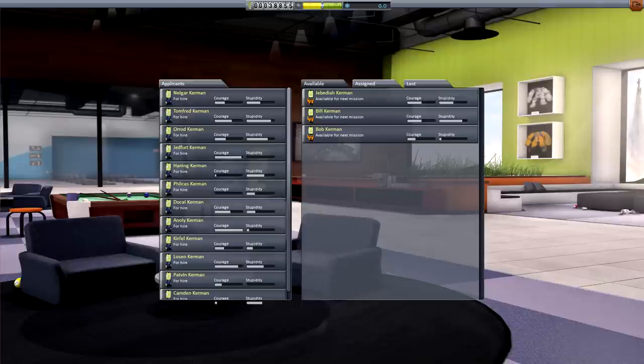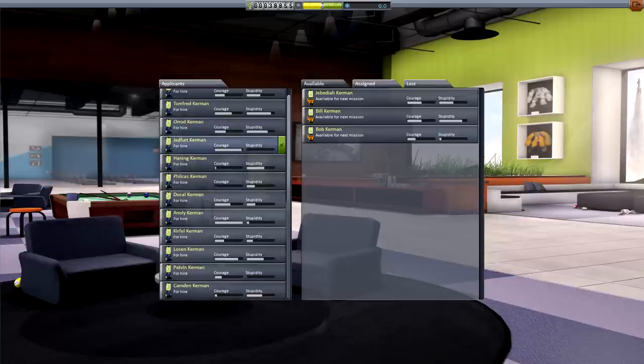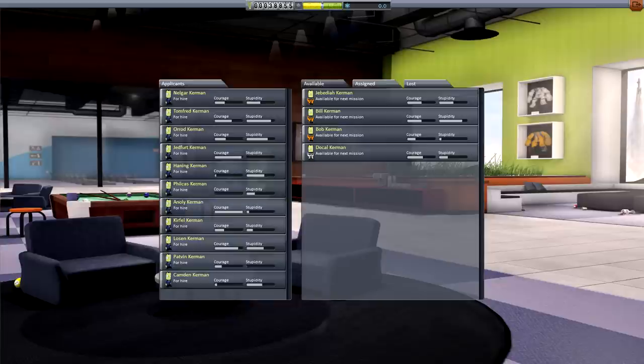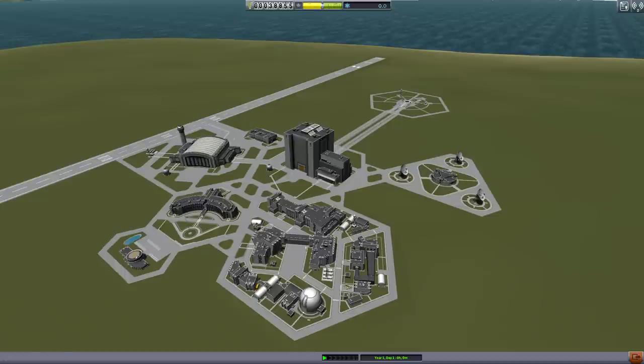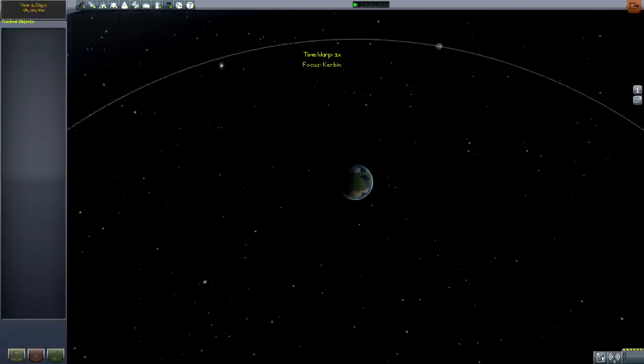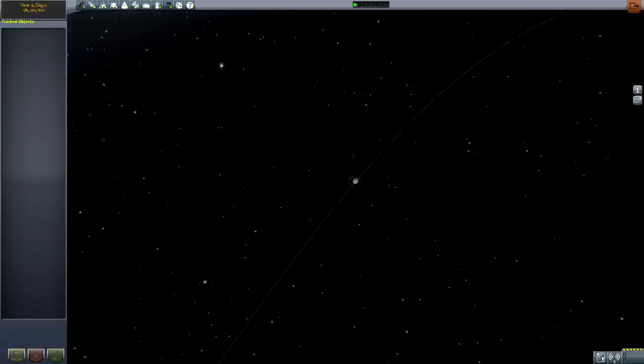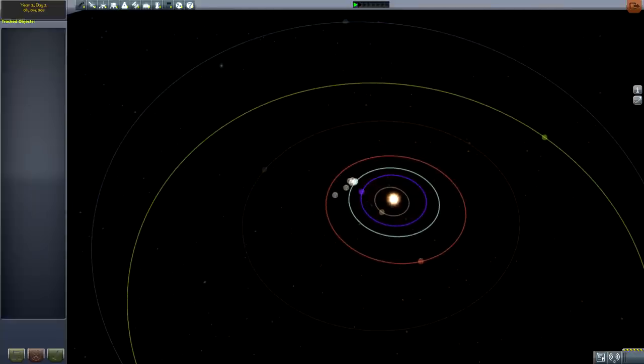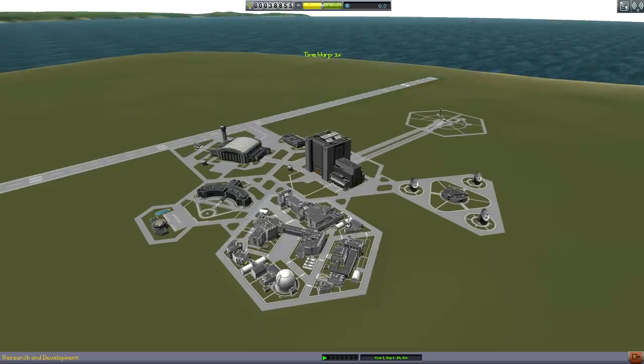We have Jebediah, Bill, and Bob. I don't know if I want to risk Jebediah just yet. We can look for someone — Dokal, Filcus, Lawson. I like Dokal. Dokal Kerman sounds good, so we're gonna use Dokal as sort of our test pilot before things are up and running. I think we already start off knowing there are asteroids here as well — you guys may remember that from an old episode. We can see all of the planets. I thought they were going to implement the whole research thing where you have to find planets using telescopes, but I guess not. That's fine. Let's go ahead and make ourselves a rocket.